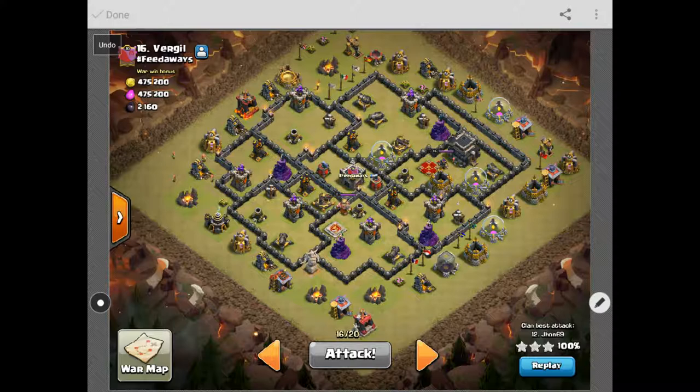That's mainly because somebody used all Valks in this base — you can open up so much of it in the middle, but it just wasn't quite enough. So I figured bring some hogs in the background. With this attack strategy it's easier if the Xbows are on ground, but they can be on ground too. You really just want to know what your double giant bomb spots are. You've got these spots here, double spots here, double spots here.